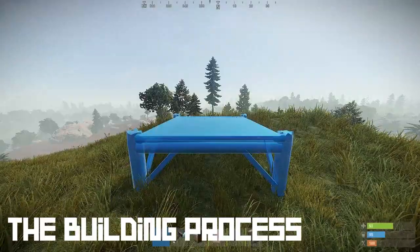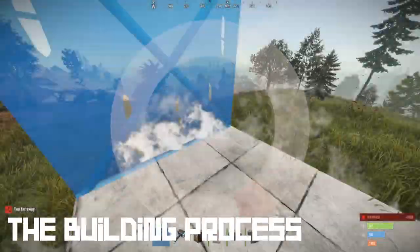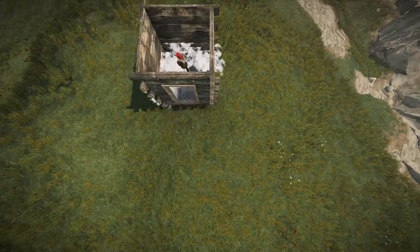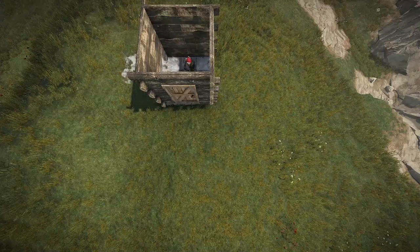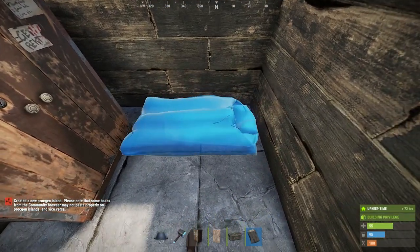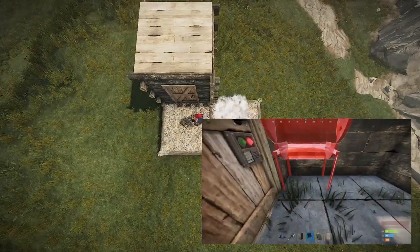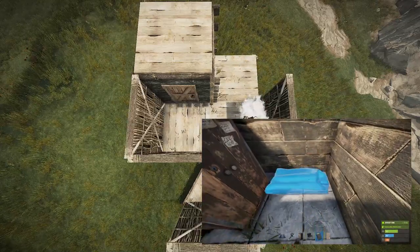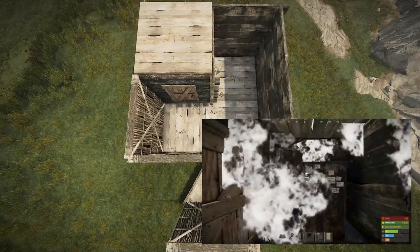But how do we build this base? We will begin like you should begin in a real wipe: placing one square foundation for easier placement and wooden walls with a wooden door all around, so it's cheaper for the early stages. The TC goes about a ninth of the foundation's depth in. If freehanding isn't your thing, you can also use a barbecue for easier placement of the TC. A bag goes on the back next to the TC.